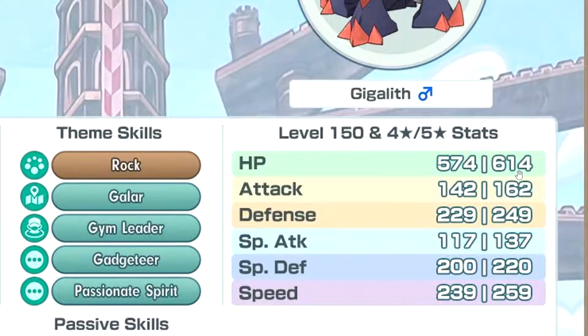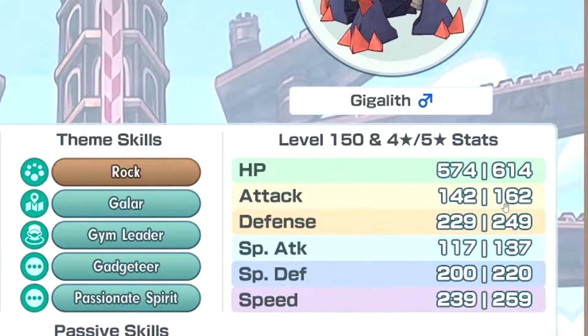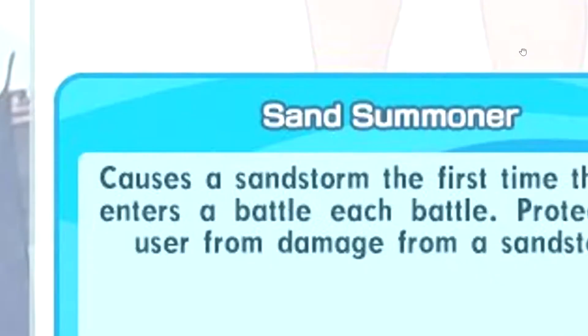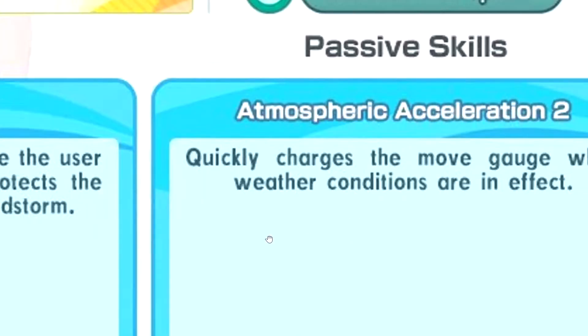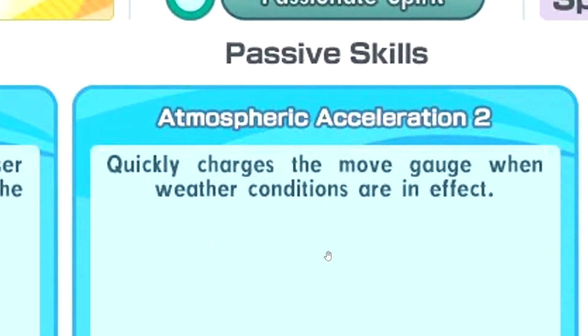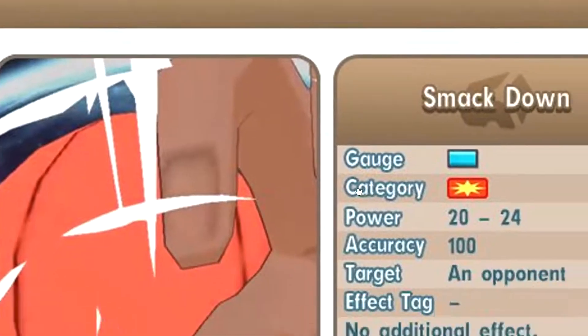This is gonna be a tank, probably. The defense is pretty decent. Speed is okay. First passive — sand summon, okay. Free sand sync pair, also protects the user from sandstorm. And atmospheric acceleration — faster gauge when there's weather. Nice. Endurance, nice. First move, we have Smack Down, a 1 gauge move.